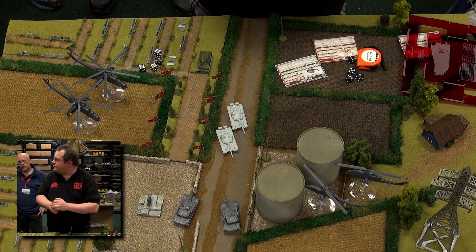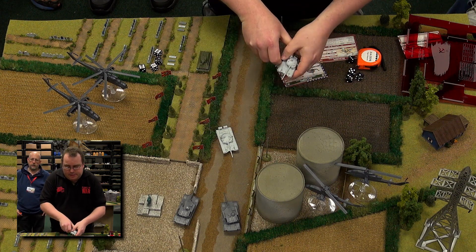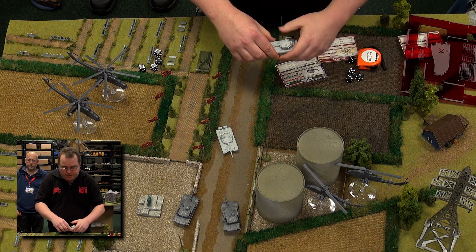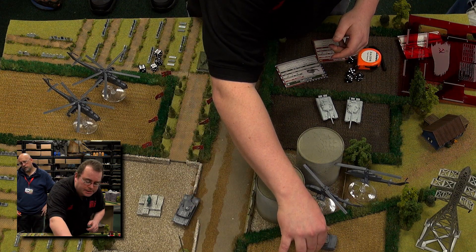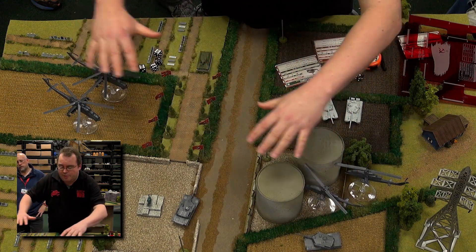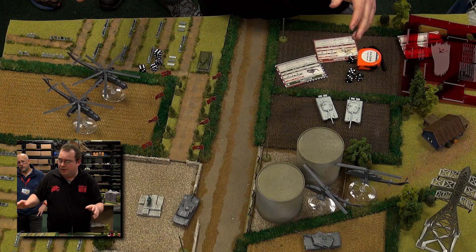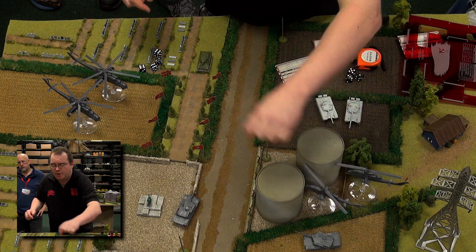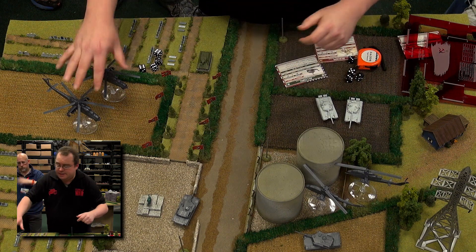Does short cover never give concealment against helicopters? If a unit is within four inches of a tall terrain piece, you get concealment from both directions. So it's one harder to hit — it never becomes completely hidden, but it becomes harder, and it goes both ways. So if this were an anti-air unit firing back at the Hinds, it would be one harder to hit, and the same going from the Hinds shooting down. If you want protection, try to have tall terrain between you and any aircraft. Essentially, tall terrain acts as short terrain does for aircraft.